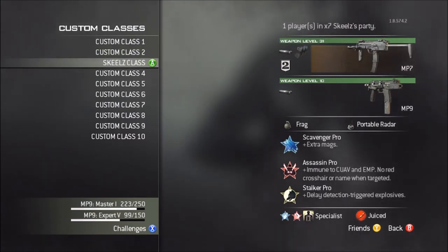This is the third class — this is the skills class. Me and CubsSucker1055 named it this after I got what was the world's fastest double MOAB. It's the MP7, Silencer Extended Mag. MP9 Silenced, Frag, Portable Radar, Scavenger Pro, Assassin Pro, Stalker Pro, Sleight of Hand, Quickdraw, and Marksman.